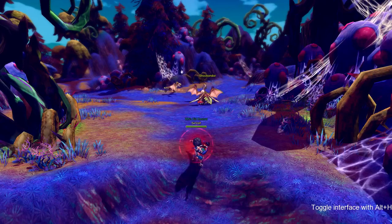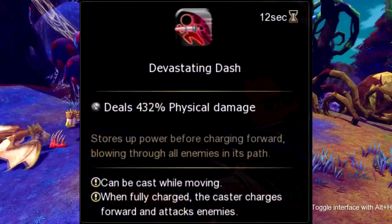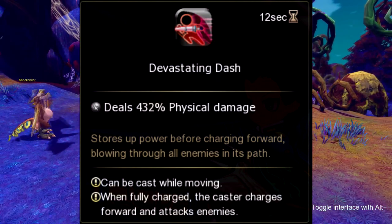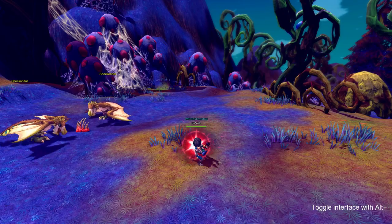Our final skill for Lance is called Devastating Dash. Devastating Dash does not have any buffs or debuffs, but you can move while it's charging up, and once it's done charging you do a full sprint forward. This skill goes on cooldown for 12 seconds.